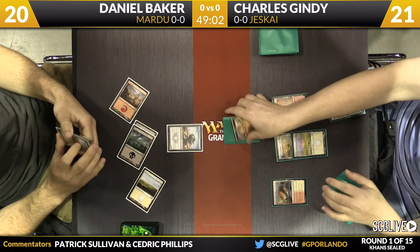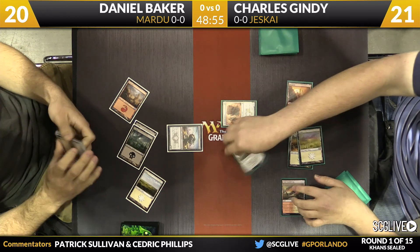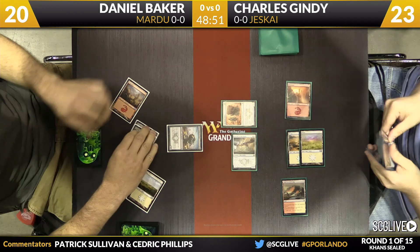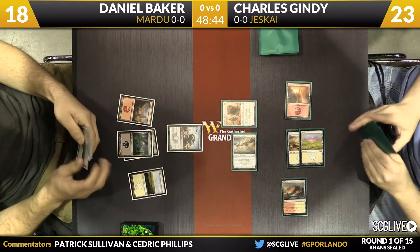The Krumar can get a little bit bigger. This is going to be revealing the Salt Road Patrol. Watcher of the Roost is going to allow Gindy to gain two life, and the Roost comes in for two in the air — a two-one flyer. He pushes himself up to 23, getting the beatdown going very nicely.